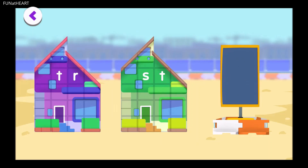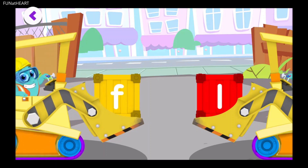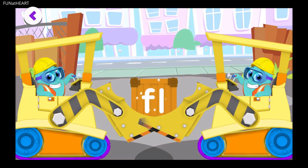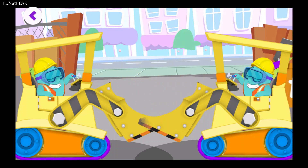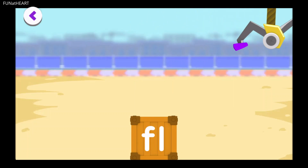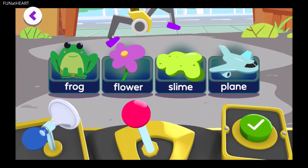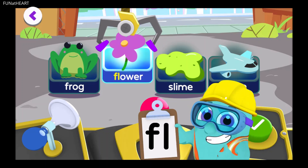Only one more building, then it's time to wreck and roll! Tap here to start the next building. Drag the F block here. Drag the L block here. FL! Flabbergasted! F and L come together and make the sound FL. Pick the toy that starts with the sound FL. Flower! Way to go — that starts with FL!